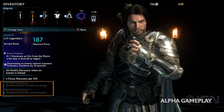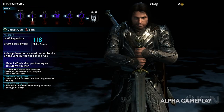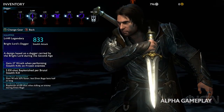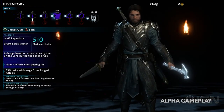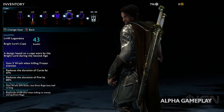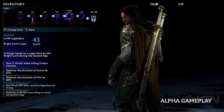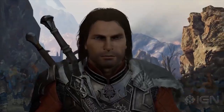The ring runes can be scavenged from the corpses of your military campaigns against Sauron — that's how you get them. So it is in Shadow of War. In other words, if you kill a legendary warchief — and yes, there are such things, legendary warchiefs — they have a chance to drop, you guessed it, legendary runes, or legendary armor, legendary gear, and so on.